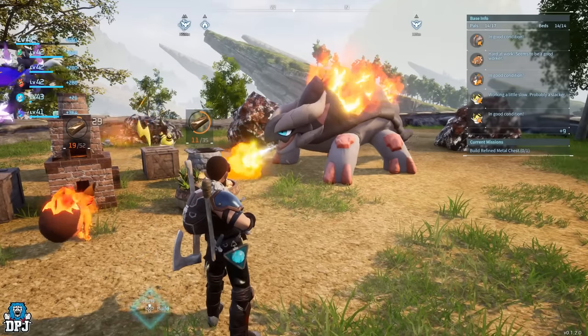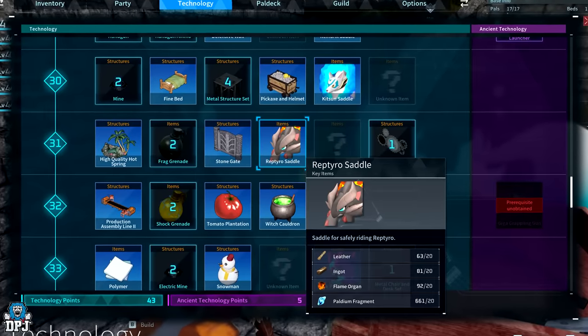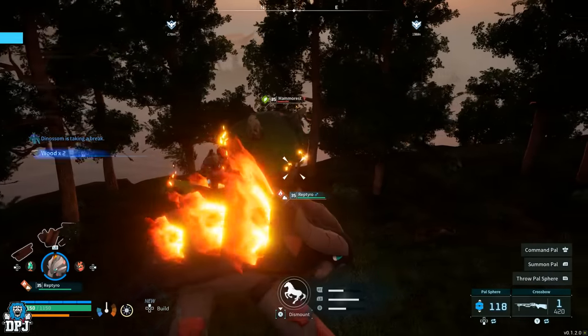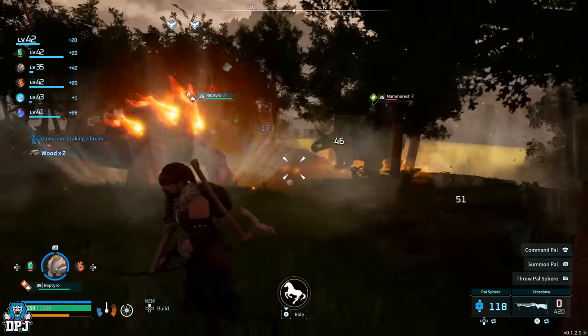To unlock this pal's saddle you need to be level 32 upon capturing it, and to craft it requires 20 leather, 20 ingots, 20 flame organs, and 20 palladium fragments. But again, this dude is a great base pal — the saddle isn't really needed unless you manually mine with that aura, and you will get a buff in doing so, so keep that in mind.